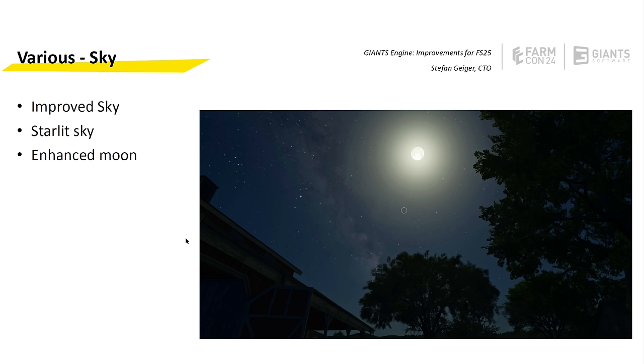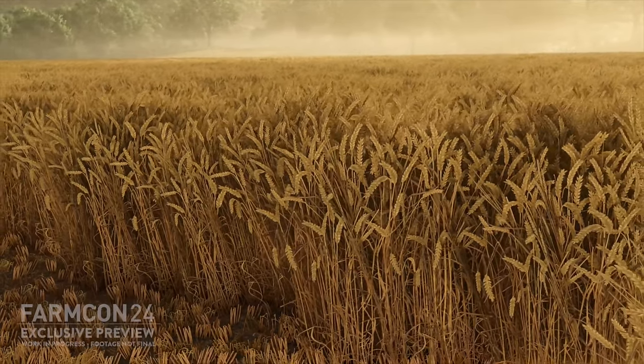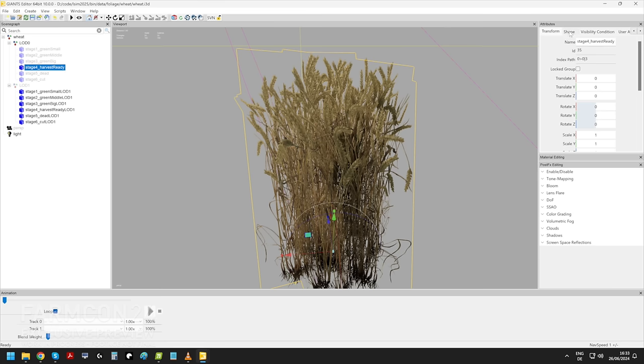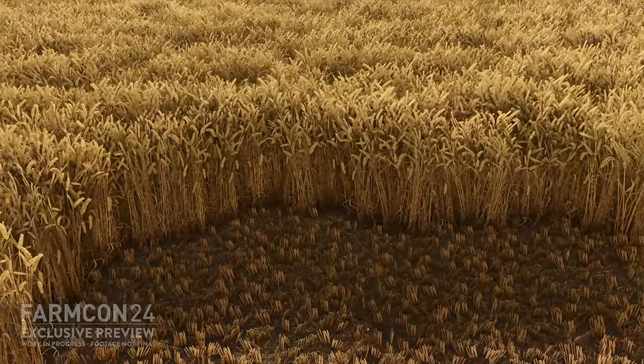They've improved the sky and also the star-less sky — so we're going to see stars now in the sky at night. They've also enhanced the moon. Small things like that we don't think about, but we don't even have stars in the game at night currently, so I can't wait to see those small details. Another good one is double-sided rendering. To simplify the benefit: everything's going to look more full and dense. A tree will look better — foliage looking twice as full, twice as dense — and same goes for all crop types. It's not going to put any extra strain on the system, which is good for console players.